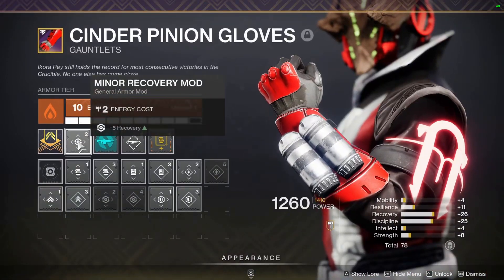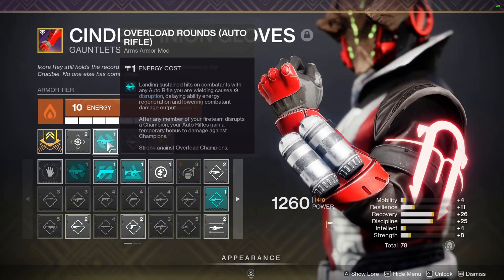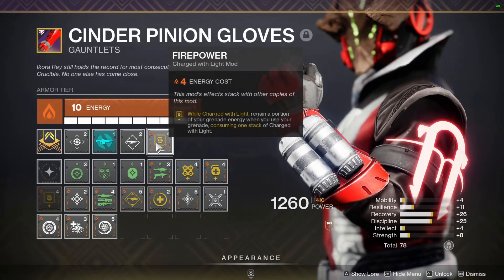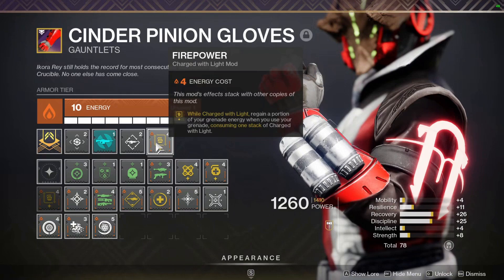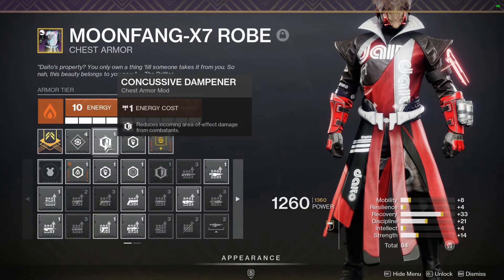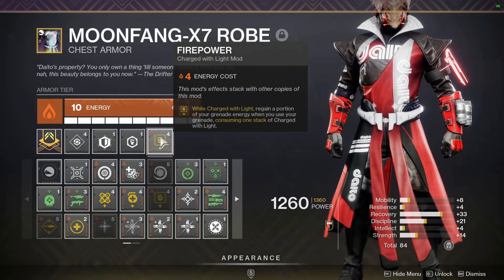On my gauntlets, we're using a minor Recovery mod, Overload Auto Rifle — which is not great, but I want to take advantage of my new auto rifle — Auto Rifle Loader, and Firepower. Firepower with Charge with Light lets you regain a portion of your grenade energy when you use your grenade, consuming one stack of Charge with Light. On my chest piece, we got a Recovery mod, Concussive Dampener, Melee Damage Resist, and another Firepower mod.